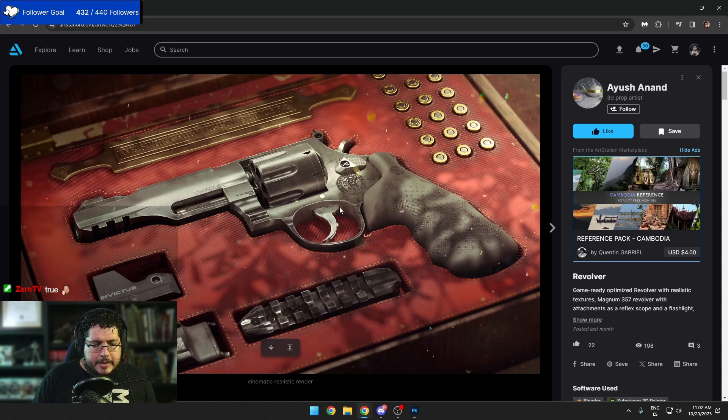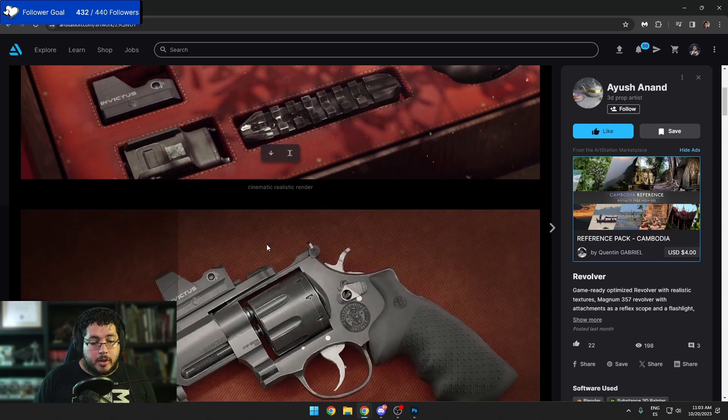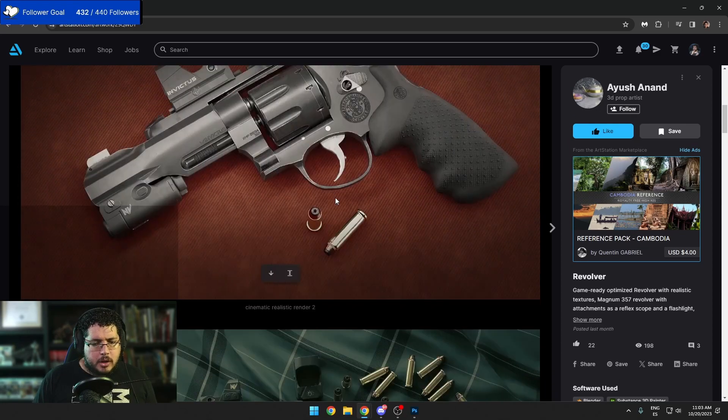A couple of things: the metal edge wear is a little bit too prominent in certain areas. You did a good job not overdoing it, but it's a little noticeable everywhere. Remember, we should always keep edge wear only on the important areas. I love the bullets — look at the variation on the materials, very dark gold and very light gold. That's all lighting, and it's really really good. There seem to be little specks of dust everywhere; I'd probably tone those down a little bit.